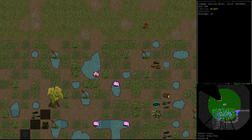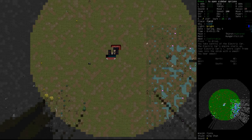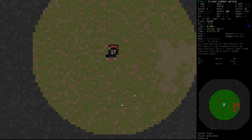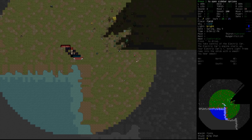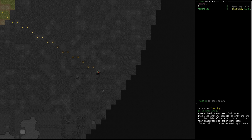Are those lilies? They are — yes. Just around we go, avoiding boulders where possible because they hurt. Shrubs are okay sometimes in small doses. I think that's the last of the little swampy terrain for us to go around. And that looks like — maybe radiation could have done that. We're down near the water now. Razor claw — okay, we spotted something. It's flashing — it's hostile. Razor claw: a man-sized crustacean clad in iron-like chitin, capable of emitting the most horrible of shrieks, often spotted near shipwrecks or other dark, damp places which it uses as nesting grounds.